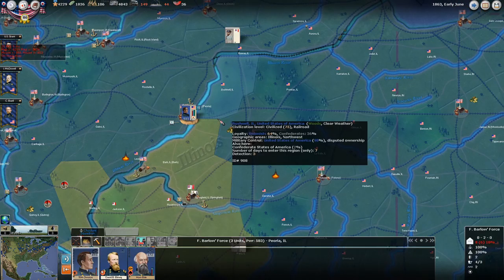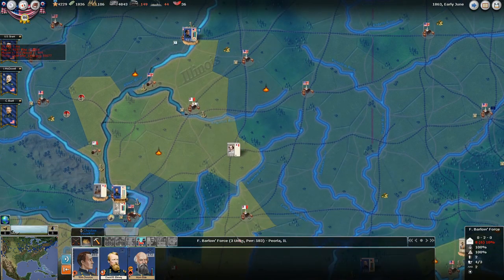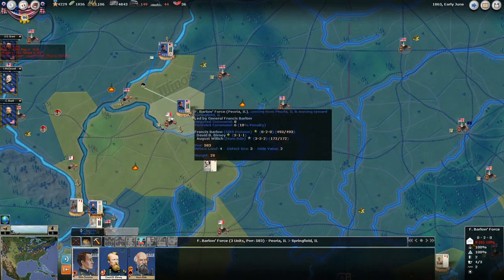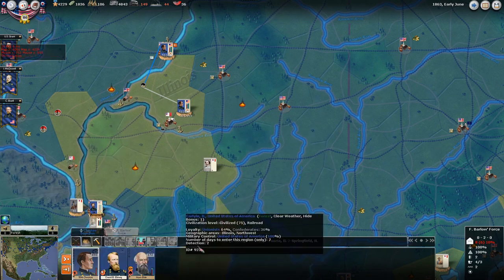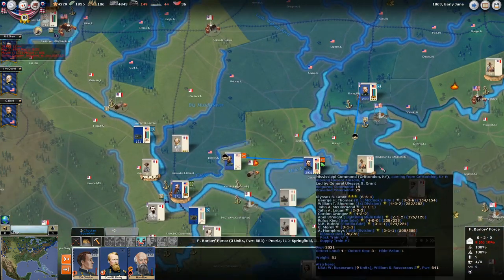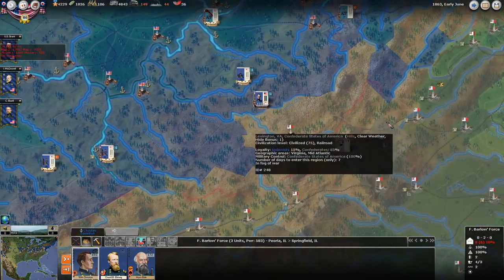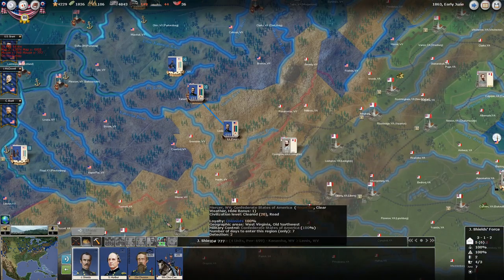Up in Peoria, Illinois, Francis Barlow's got a division that is ready to start moving. Looks like the Confederates are pretty much cleared out — they saw what was coming. So we're going to start moving down and reacquiring territory in Illinois, driving them out of western and southern Illinois. We're really in a place now where I think we can start making a push. We've dealt with some of the early mistakes; we could actually move Shields forward down here.